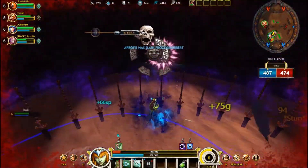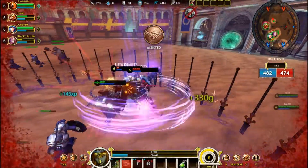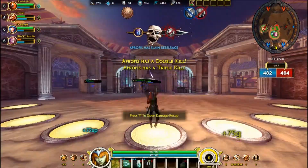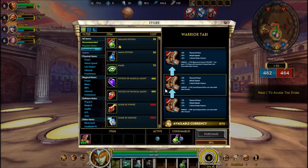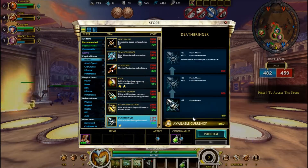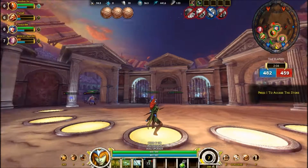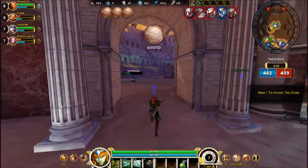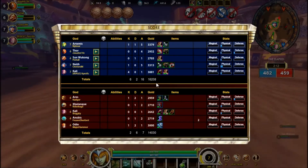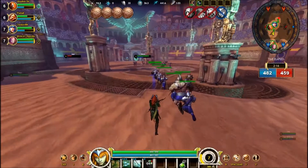Her 2 ability is Vengeful Assault. Artemis attacks at a furious pace, increasing her attack speed significantly — and it is indeed a significant increase. This ability is both what I max first and what I believe makes this build viable.